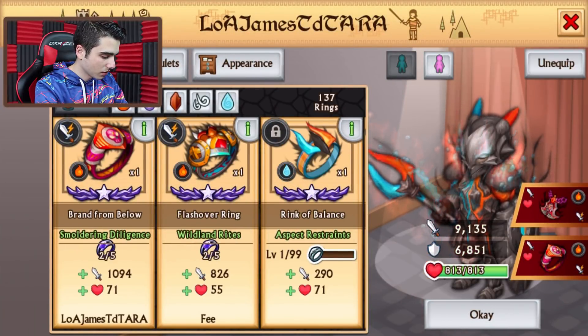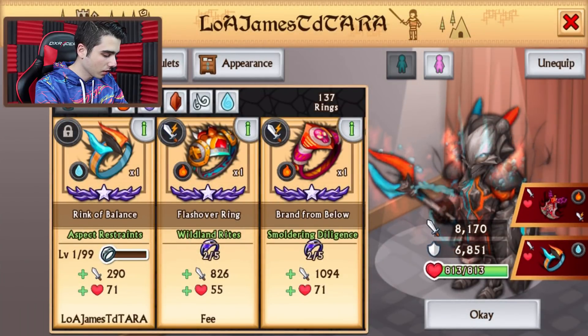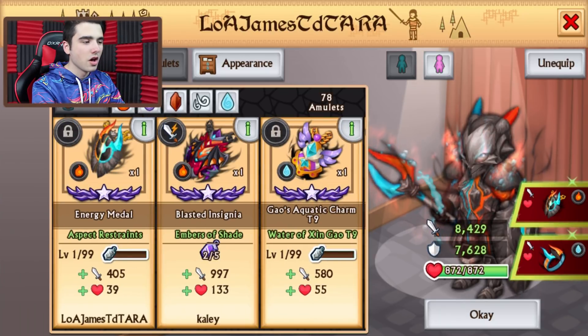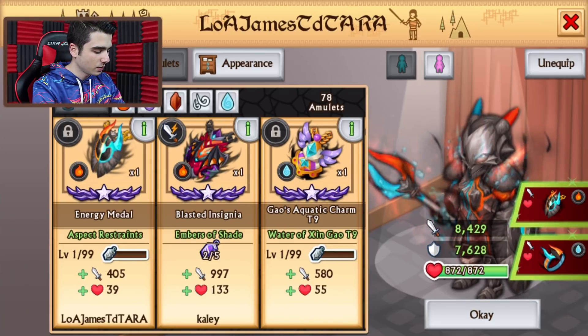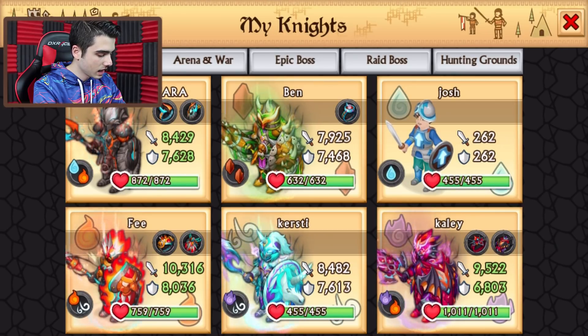9,000 attack stats right here. Of course I'm going to be equipping the rings and amulets — it is this one over here. I can see it just by the colors on it. So level 1: 8,400 attack stats, 7,600 defense stats, and almost 900 HP. That is quite nice, because the rings and amulets are only level 1 and it's already quite decent, already pretty nice.